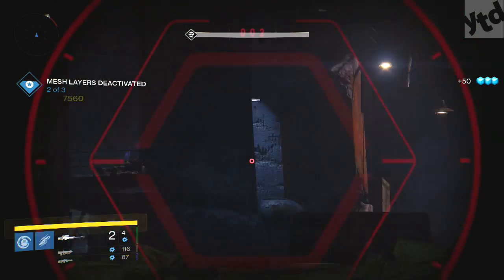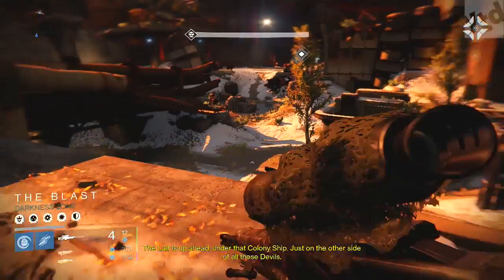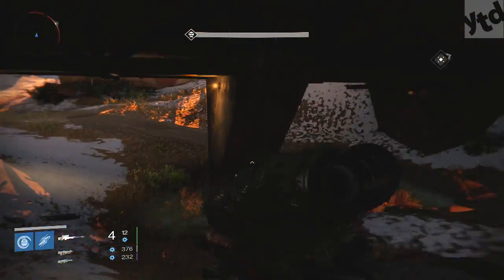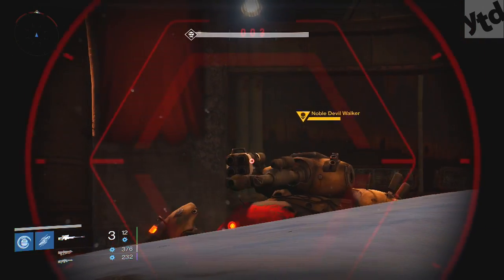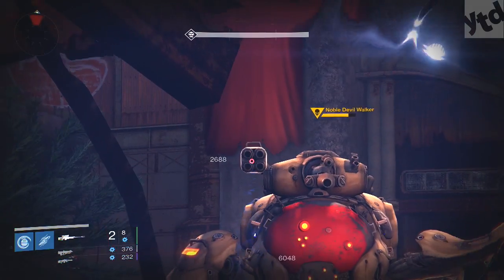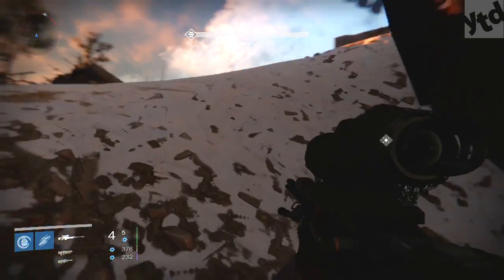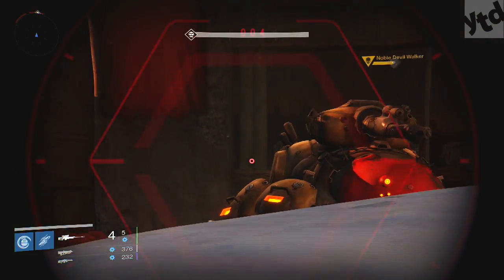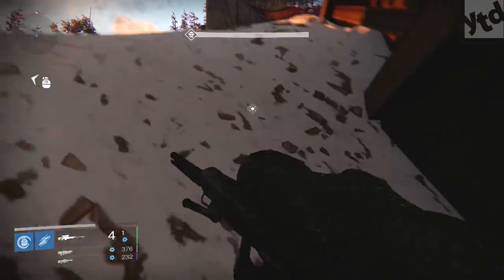This part is kind of tedious, nothing new here — just chill in the pit, kill all the dudes. So let's fast forward to the Noble Devil Walker. First thing I like to do is take out my sniper and blow off his cannon, and he's pretty much screwed — he's going to sit there like a lump on a log and not even attack you. I don't think he attacked me once after that. I just chill under the bridge, going left or right depending on how the enemies are behaving.